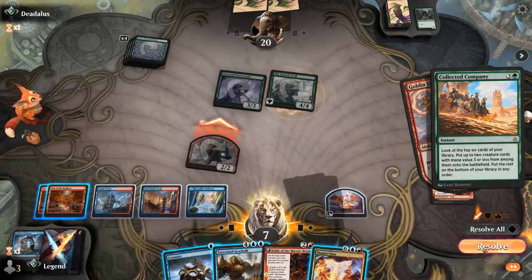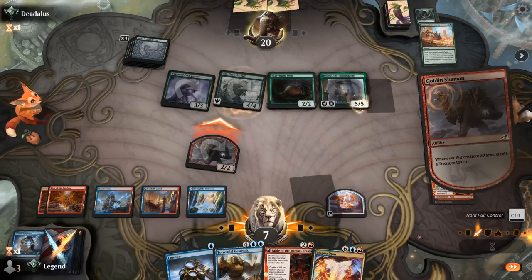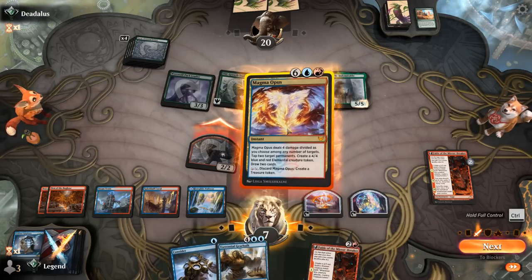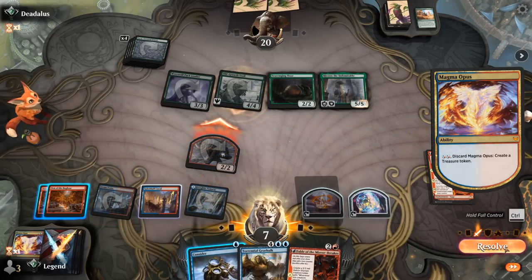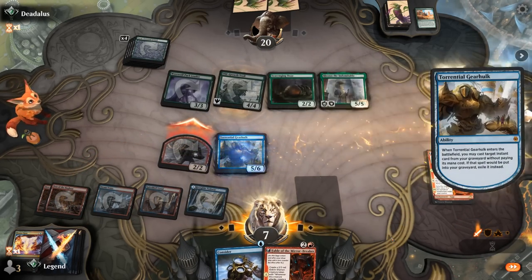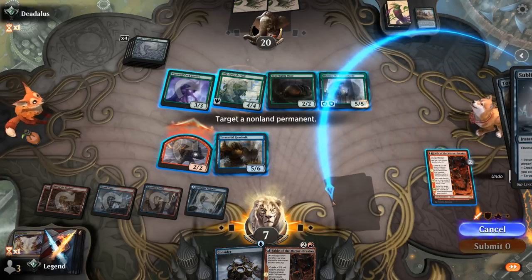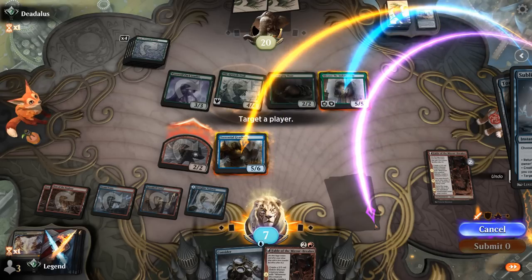Opponent casts a Collected Company — that's fine, we'll hold priority for a response. There's an Ooze and Rona; good thing they're tapped out so the Ooze cannot interfere. That means we probably want to go for it now rather than wait to ambush opposing creatures. We flash in the Gearhulk, step one is to copy Epiphany — we can return, copy, and draw. We could have also just countered the Collected Company instead of trying to handle the creatures afterwards, which might have been even better honestly.